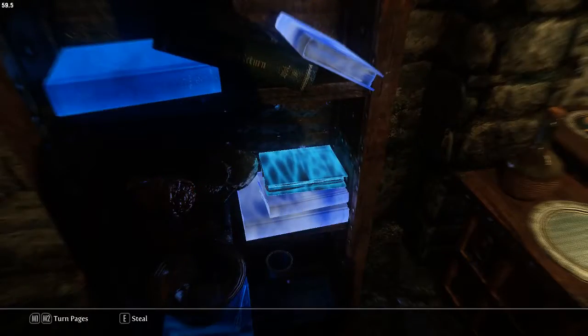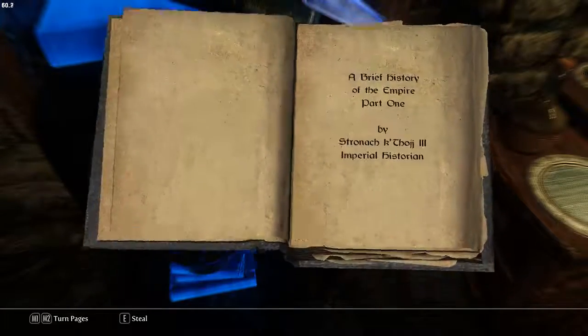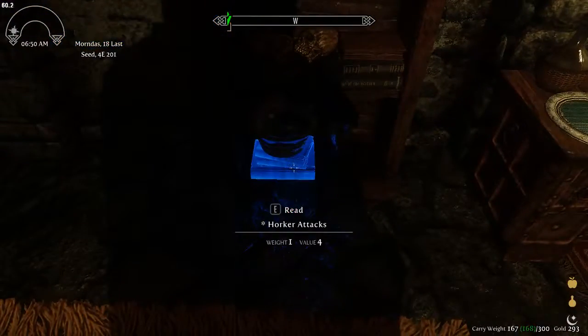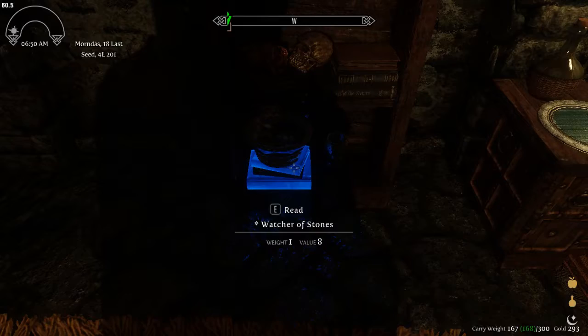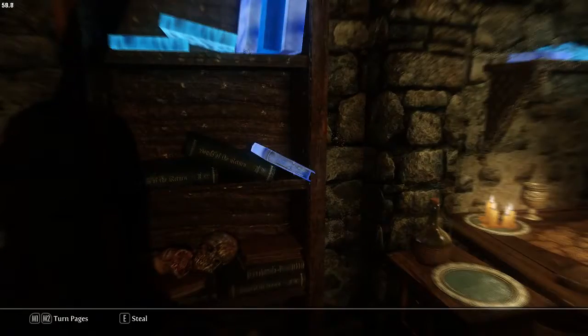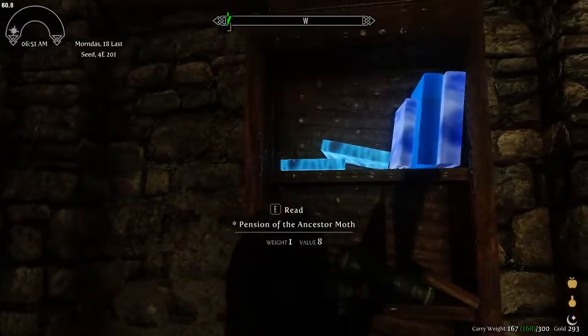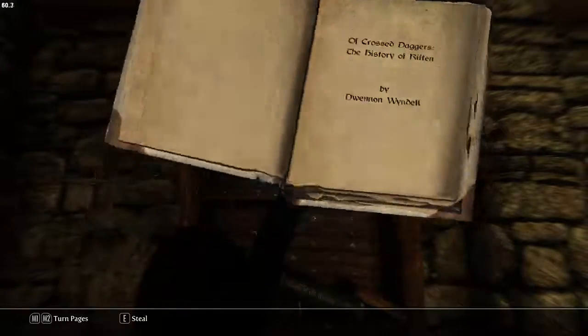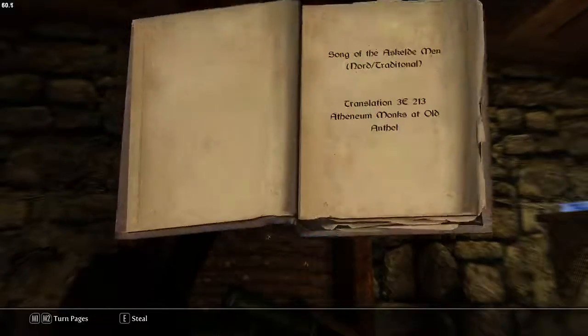I didn't used to use an ENB preset because my graphics card really couldn't handle the additional graphical load. With the 1070 I can handle it even with all these 2K, 4K, 8K resolutions on things. These bright, glowy books are especially bright and glowy with the ENB on — it's like it's reflecting off cups and filling the room with light. Too bad I can't carry books around as a source of light in caverns.